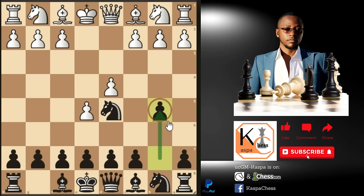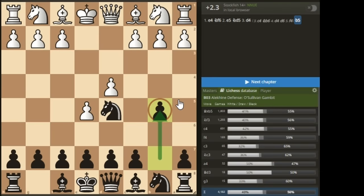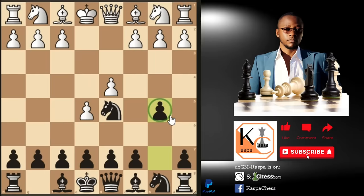The b5 pawn looks like a free pawn, and honestly, yes it is — but it is not just a free pawn, it is a poison pawn. White should take it at his own risk. At best we're just preventing c4, but the whole idea is to invite white to take this pawn. The Lichess database shows the percentage score for black is 55%, and most of the time it's black who wins.